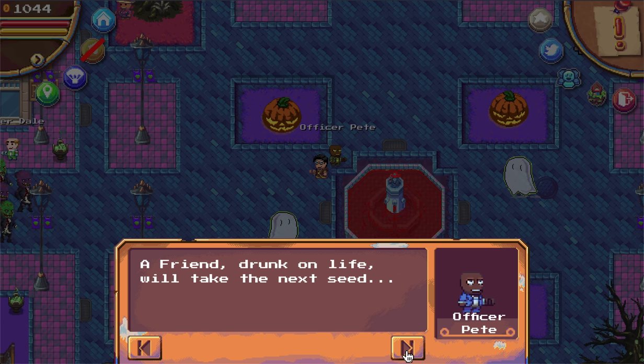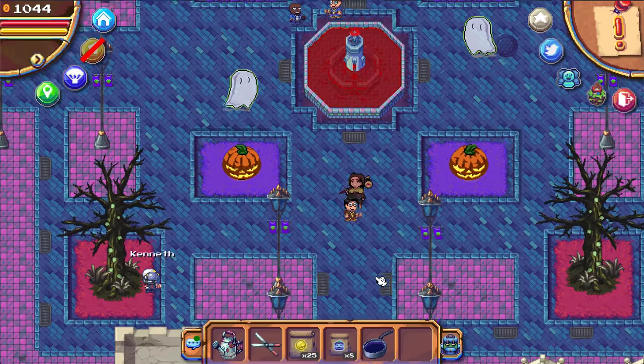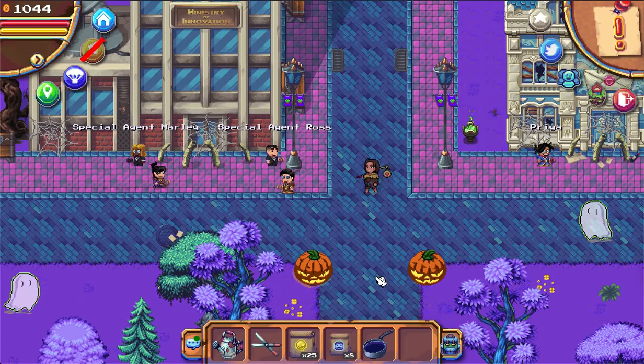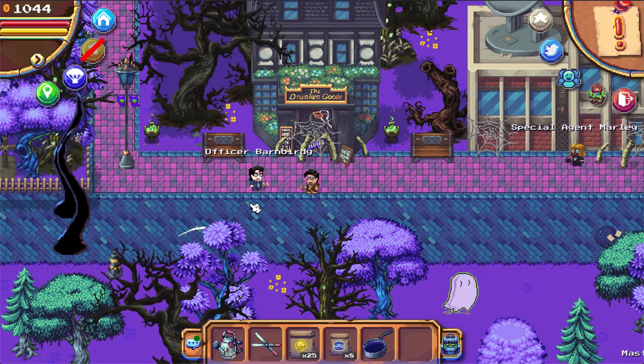Officer Pete gives you a new hint: you have to go to a friend drunk on life. We all know that is Officer Barnbirdie. Go back down and walk to the left. In front of the Drunken Goose you will find Officer Barnbirdie.